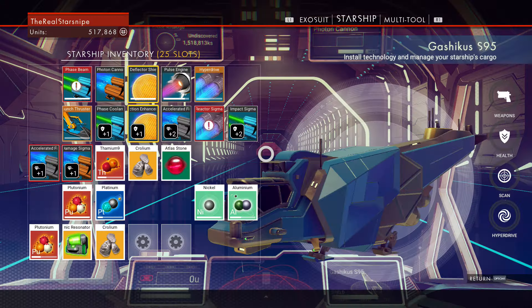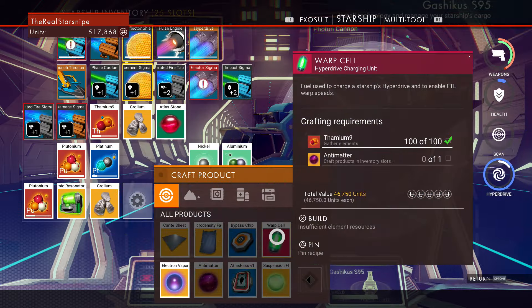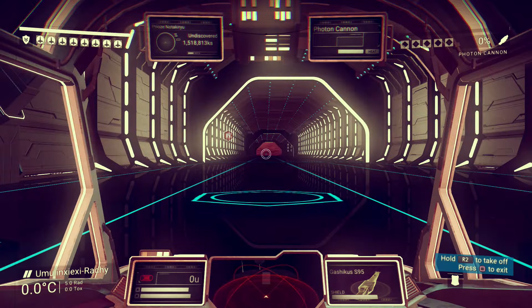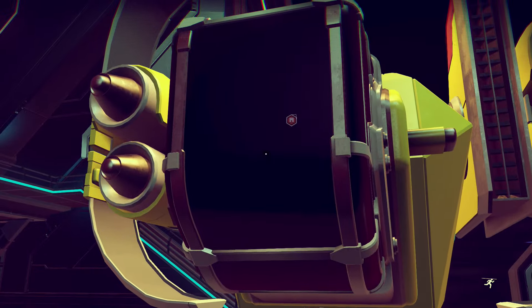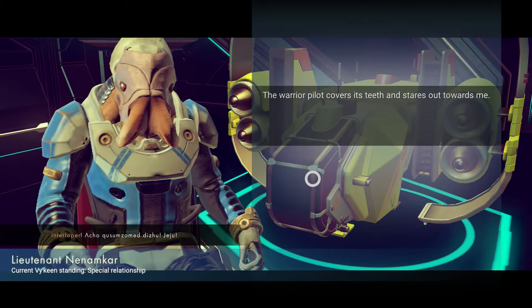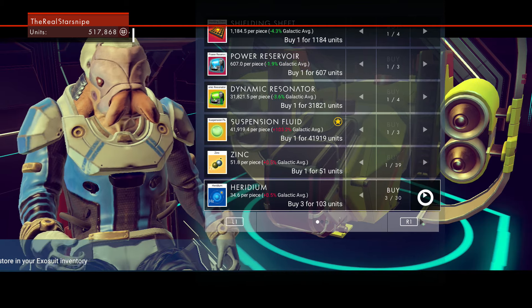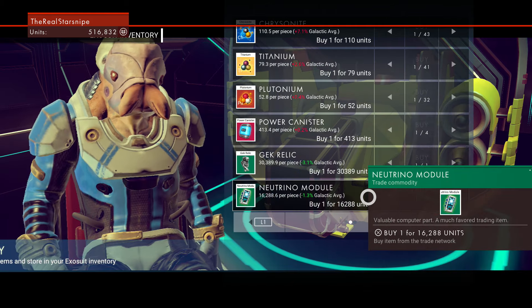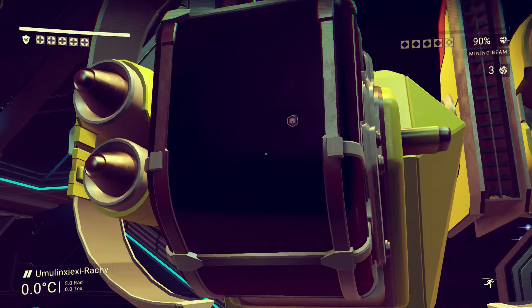Next system it is — we do have the hyperdrive charged, right? We do not. Okay, never mind, we gotta charge that. We need antimatter and heridium. We'll trade with this guy really quick — I need some heridium hopefully, or just some antimatter to make our warp cell. Let's buy items — what you got? Iridium! I'll get all that. Neutrino module — I think that's from killing sentinels. I assume green stuff is a trade commodity.